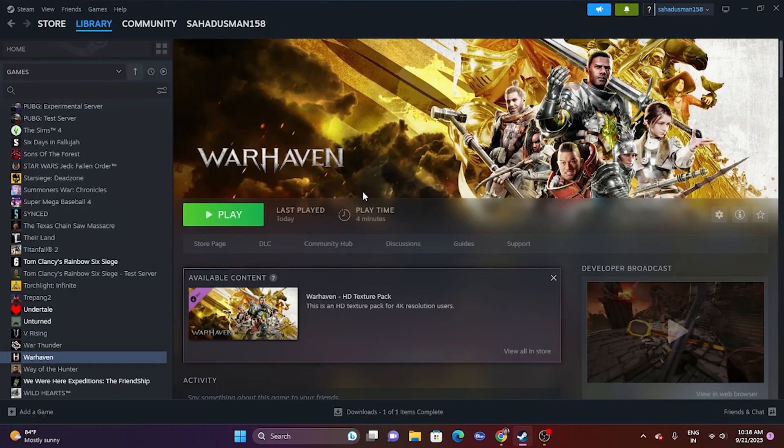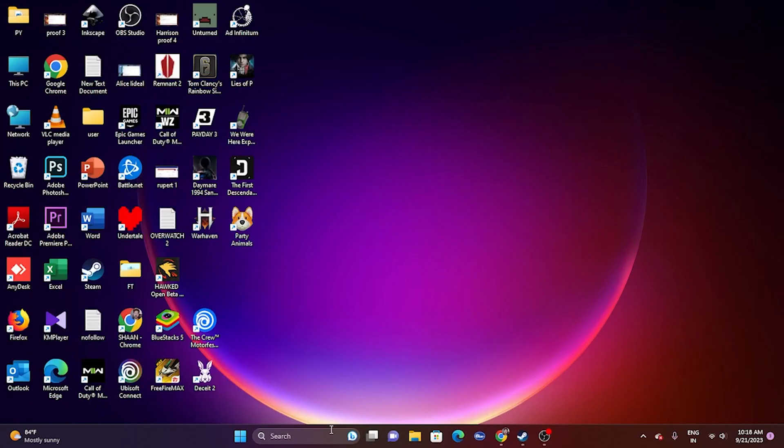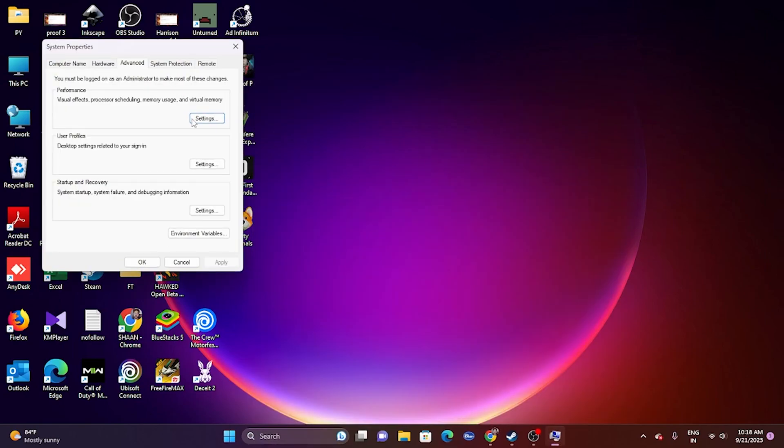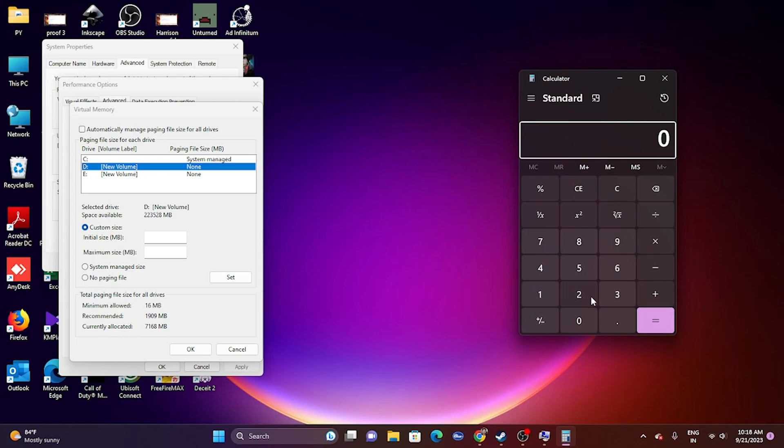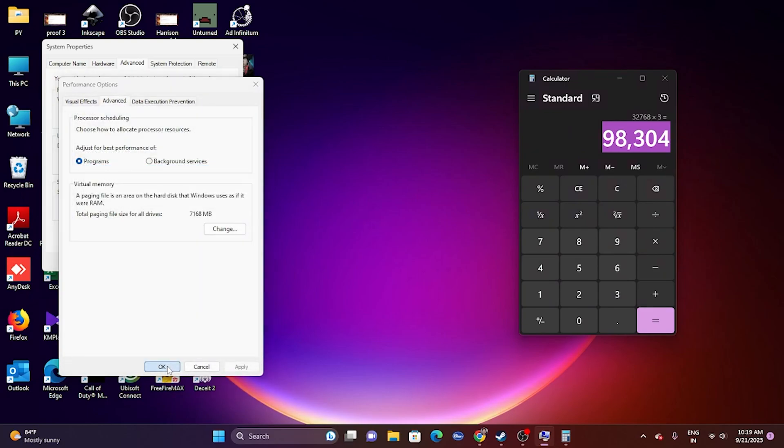The next fix is to increase virtual memory. Go to View Advanced System Settings, go to the Advanced tab, click Settings, then Advanced again, and click Change. Make sure the paging file is blank, select the local disk where the game is installed. Choose Custom Size: set the initial size to 1.5 times your total RAM in MB (e.g., 32GB × 1024 × 1.5 = 49152 MB), and the maximum size to 3 times your RAM (e.g., 32GB × 1024 × 3 = 98304 MB). Click OK and close, then try launching the game.